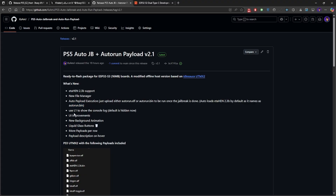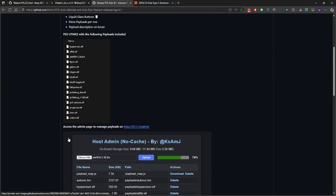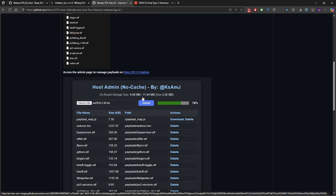What you need to do is upload either autorun.elf or autorun.bin — since Kstuff uses ELF format and Ethan uses BIN format. As long as one of them is inside your file host, it will attempt to execute it once the jailbreak is done. Yesterday's release had Ethan 2.3p by default named as auto engine. The console log is hidden — you can use L1 to show it. There are also UI improvements, background animation, liquid glass buttons, more payloads per row, and descriptions on hover.